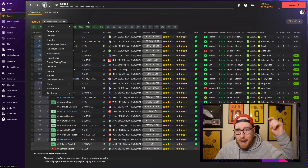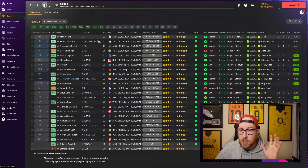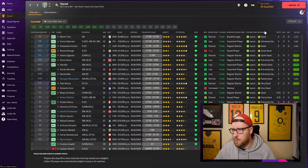Tip four is to use custom views. I've set up my own view — Lewis's Main View — which I'll link in the description. You can copy it or use it as a base and customize it. I like to have potential ability, value, contract expiry, wages, age, nationality, and positions visible. The columns many people miss but that I find very important are match sharpness, fatigue, agreed playing time, and playing time happiness.